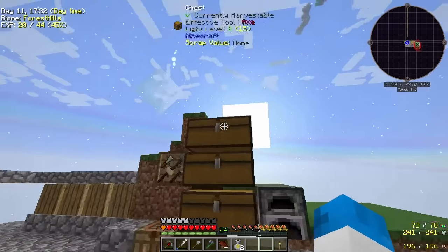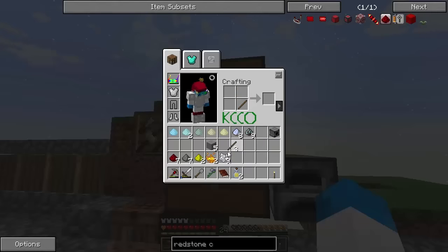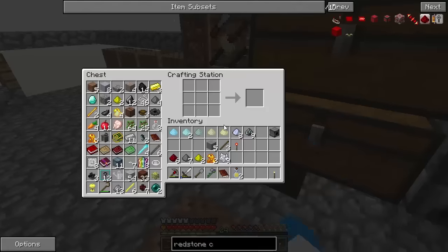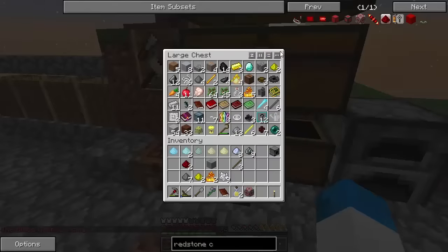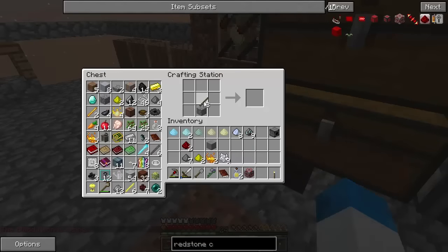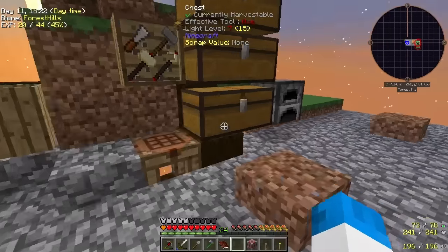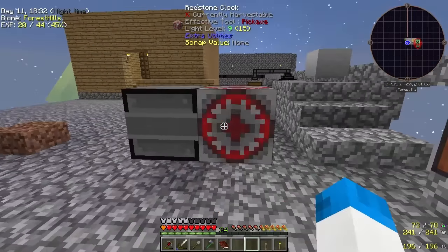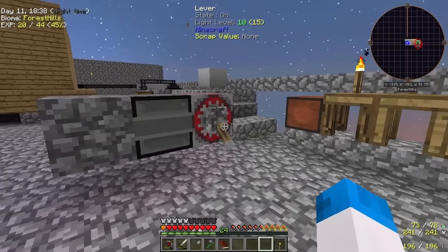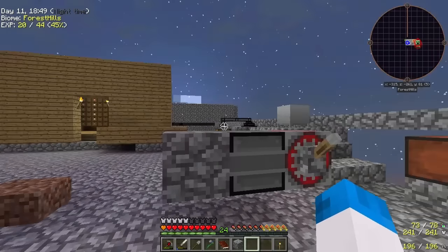Now let's go and see if we've got any smooth stone kicking about — yes we do. I need a stick also. Make a redstone torch, put that into the middle, put that round there, and then we can do that — bang, we've got a redstone clock, which is fantastic. We also need a piece of cobble. We've got Lucas' hopes and dreams in there so we can go and grab this — there's the lever. Let's get the block placer and see if this actually works. This is where it places the block, quite obviously. We're going to get the redstone clock and pop that onto the back. There we go — you can already see it's started. So that is how it's going to work.